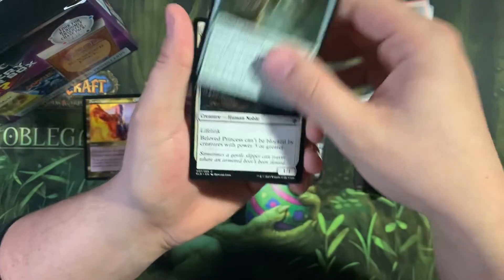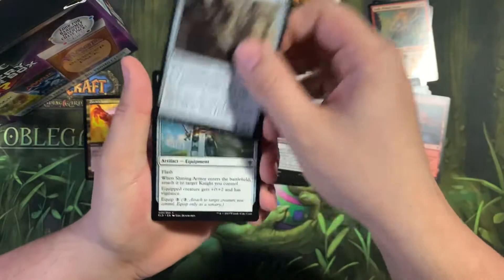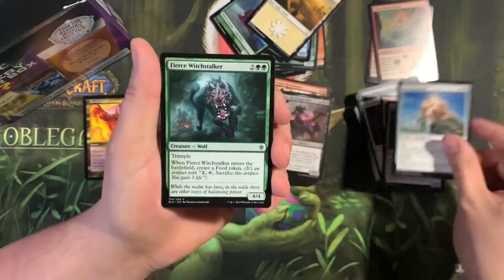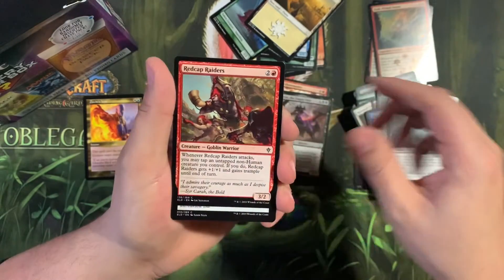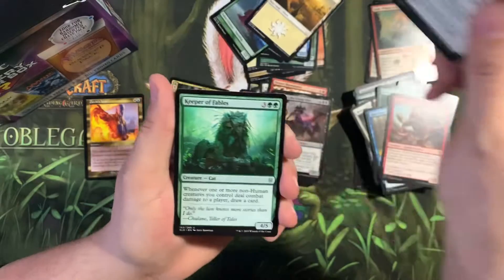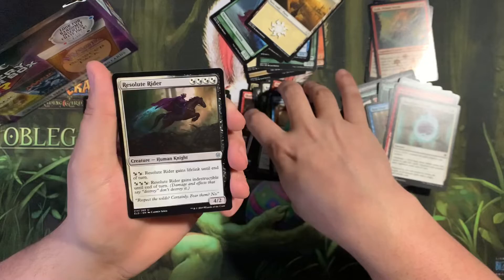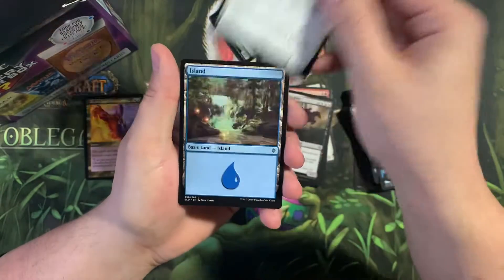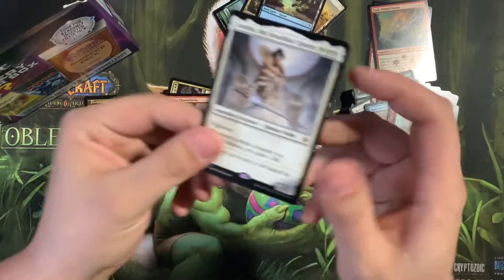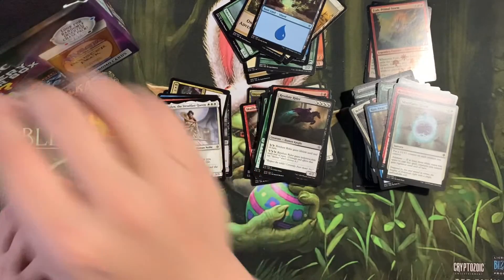Throne of Eldraine again. Rosethorn Halberd, Beloved Princess, Dwarven Mine, Locthwain Gargoyle, Shining Armor, Fierce Witchstalker, Run Away Together, Lost Legion, Redcap Raiders, Silverfame Ritual, Keeper of Fables, Animating Faerie, Resolute Rider, into Anax — and Linden the Steadfast Queen! Whenever a white creature you control attacks, you gain one life. Not too crazy.